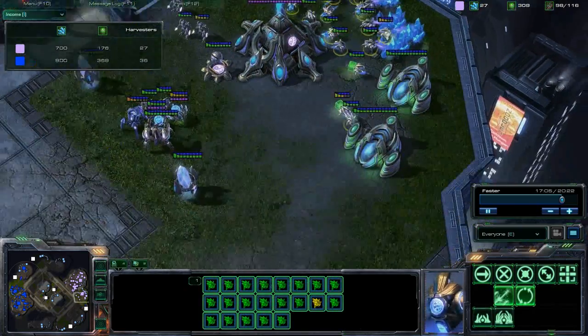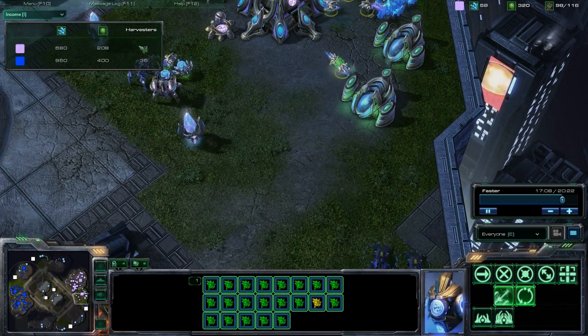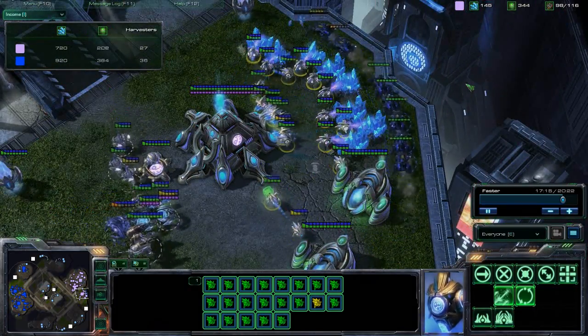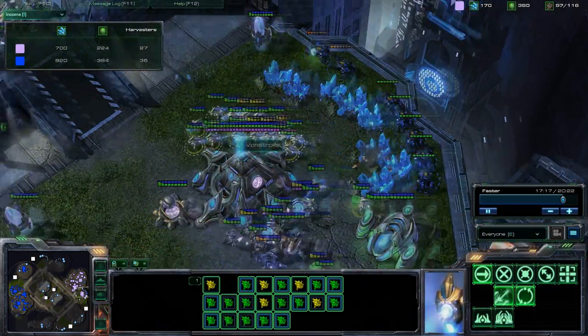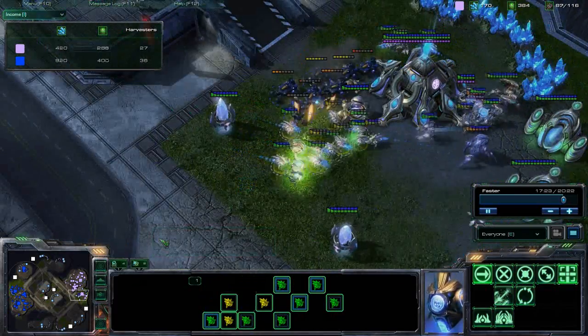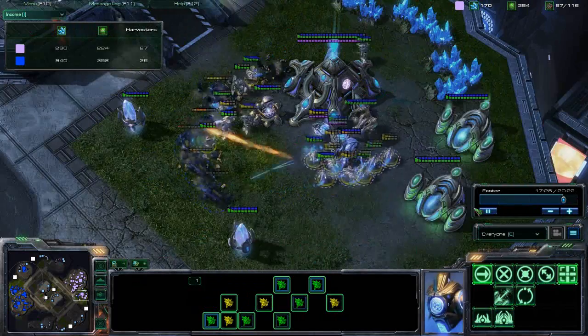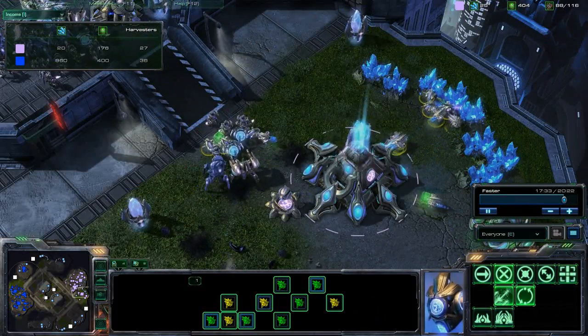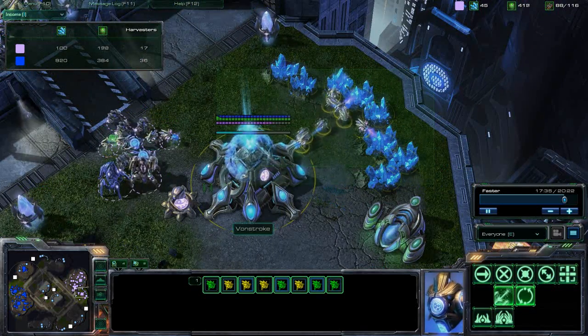I've got some more hellions about to come in and sneak around the back of the mineral line to try and get some kills. They go for some blasts — I don't have the Infernal Pre-Igniter upgrade at this point — but about nine or ten probes go down. That's another good harass.